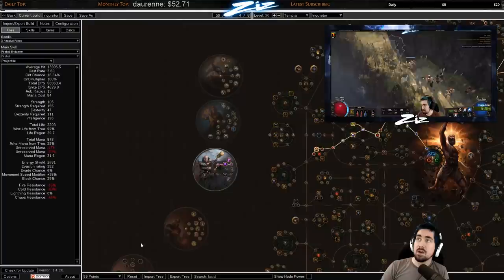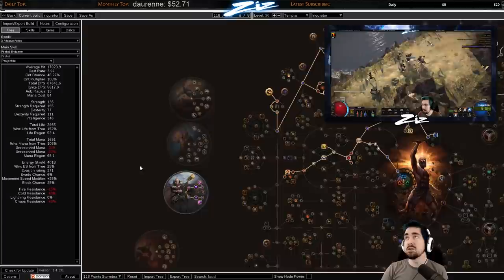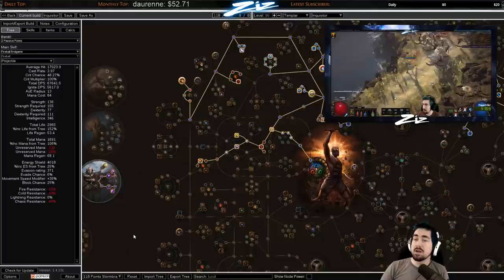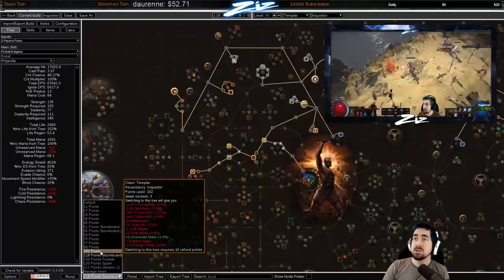Later you get Righteous Providence, and there's a big change: we are taking Inevitable Judgment as the last one in Uber Lab. Bandits for this build is Alira — it helps you massively with resists and you can potentially go crit really early on. You shouldn't really need that much damage early on, but using Increased Critical Strikes as your fourth gem is an option.